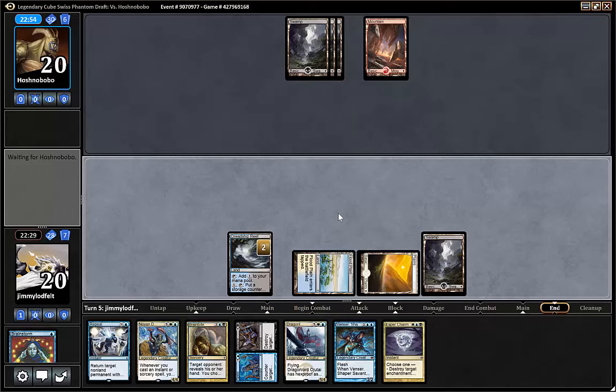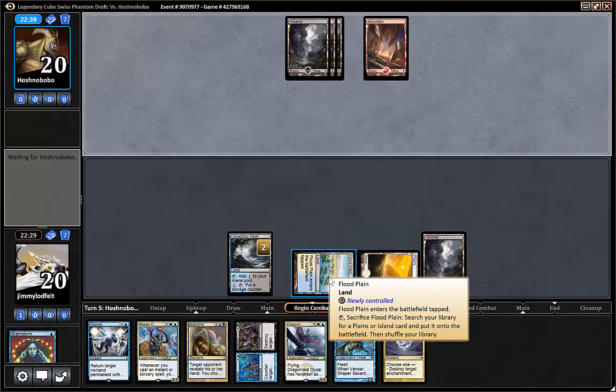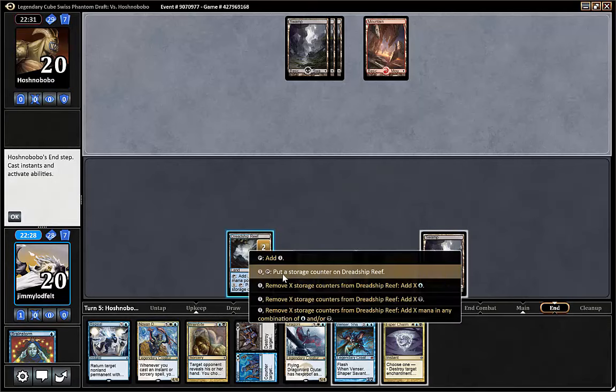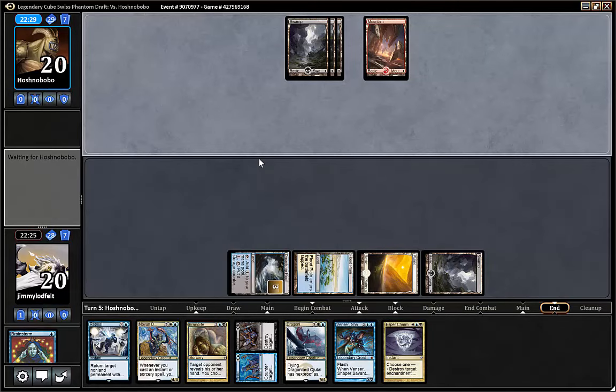We could also play Noyan Dar. I think Urgitai is better — if he doesn't have any way to answer Urgitai, he's dead in four turns and we draw cards. I think it's just a better finisher. Yeah, we only managed to do stuff because we used the storage land. We did the dirty brief — that was actually great.